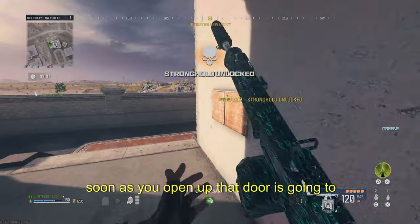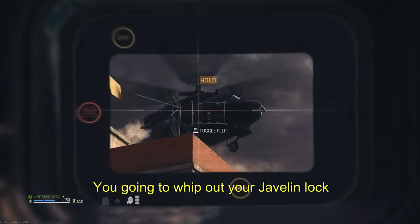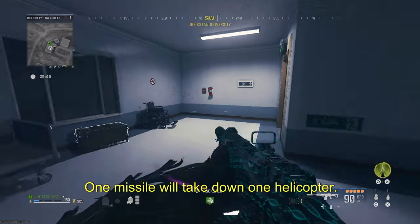As soon as you open up that door, it's going to spawn the helicopter. You're going to whip out your Javelin, lock onto it, and fire a missile at it. One missile will take down one helicopter.